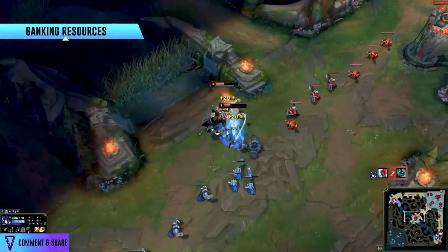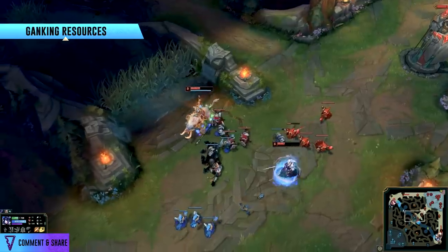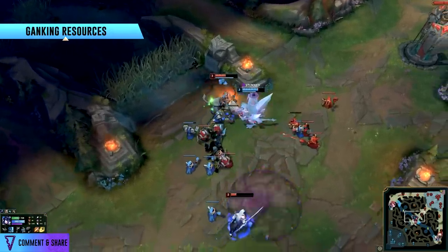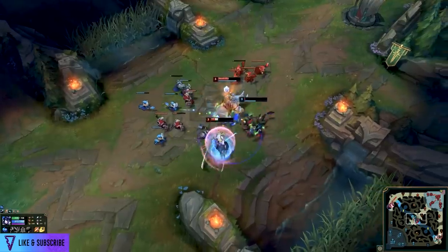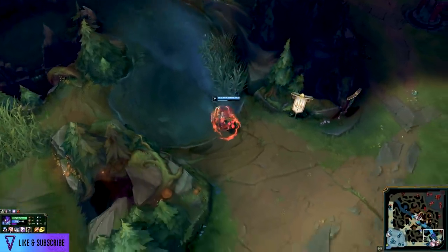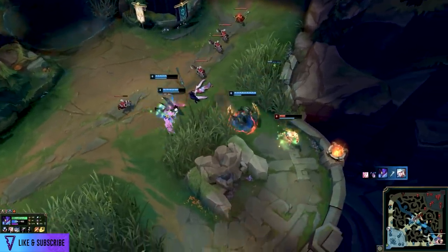Ganking itself is a pretty simple process — I've done an ultimate ganking guide recently, plus a comparison between high-elo and low-elo junglers and how they actually gank. Both links below give you the full rundown of what you need to consider. The emphasis there is on going around — because you have to think about vision, pathing, control wards — there are so many things to consider that those videos can't be done justice in just 2 or 3 minutes here.